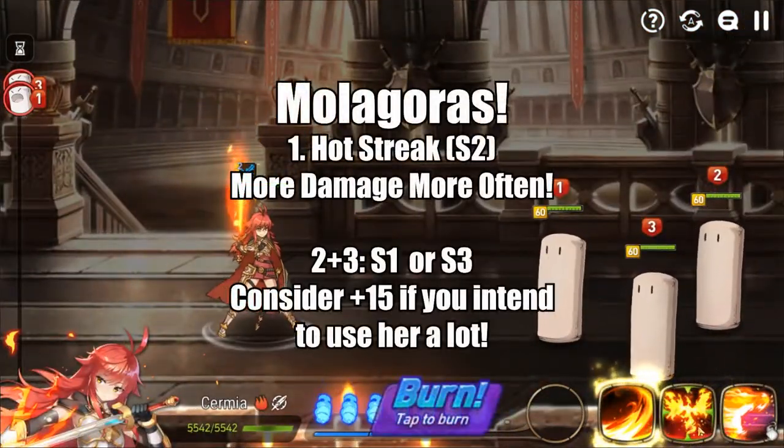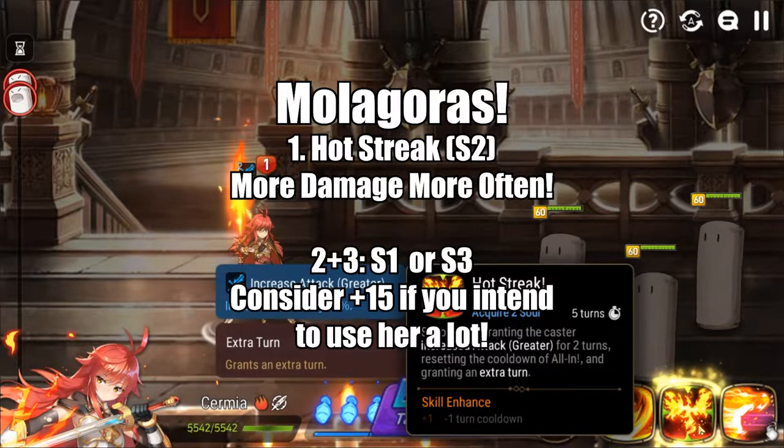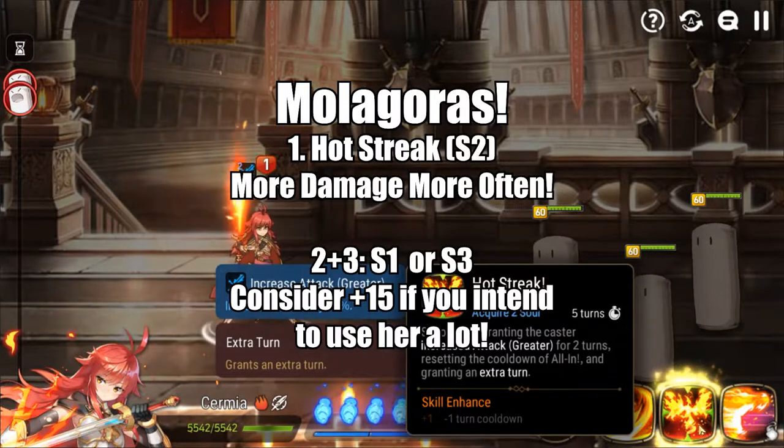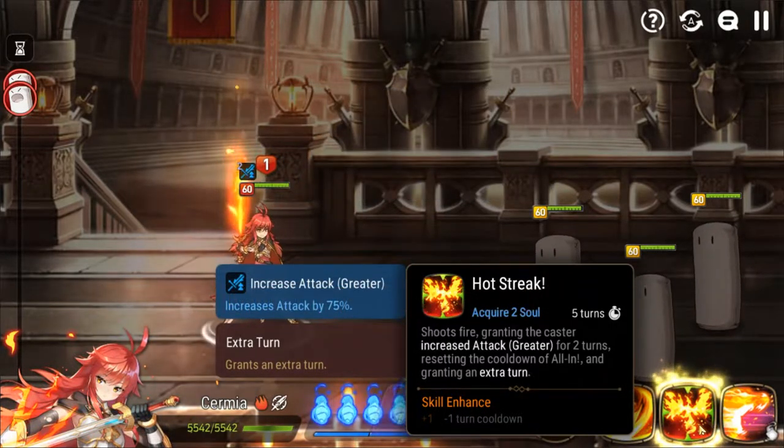As for Mola priorities, since S2 is the best skill in the kit, you should almost always Mola Hotstreak first. As for what to Mola second, it's going to depend largely on your build, but since Sirmia is a damage dealer first and foremost, you're probably going to want to plus-15 her regardless if you intend to seriously use her for most content.